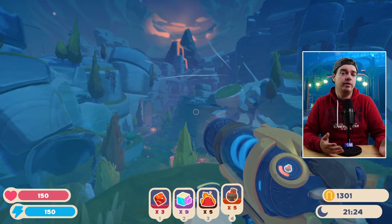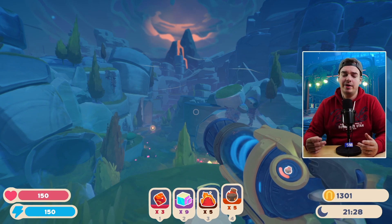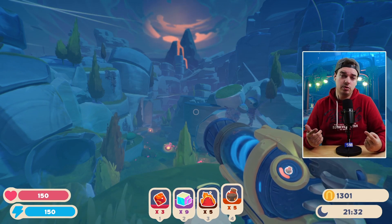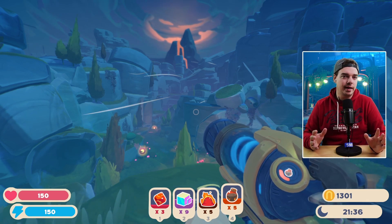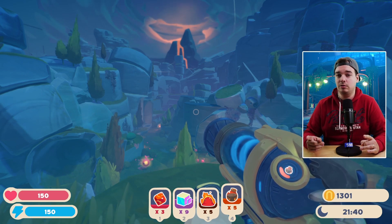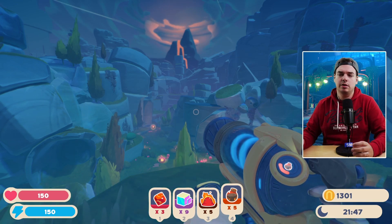Hey, welcome back! In this video I'm going to show you where you can find the Rock Gordo in the Ember Valley in Slime Rancher 2. There are actually two different ways you can get to him — one requires you to open a door with three boom plorts, but there is a way around that. I'm going to show you the workaround first, then the right way, and let you decide which works best for you.